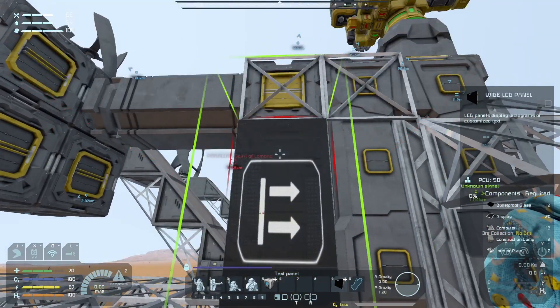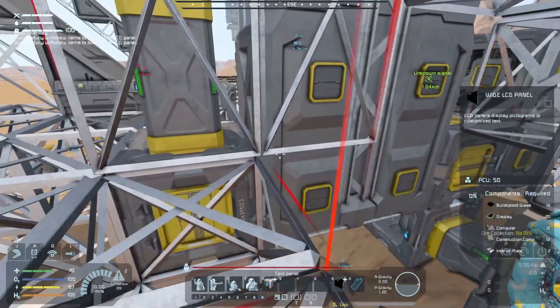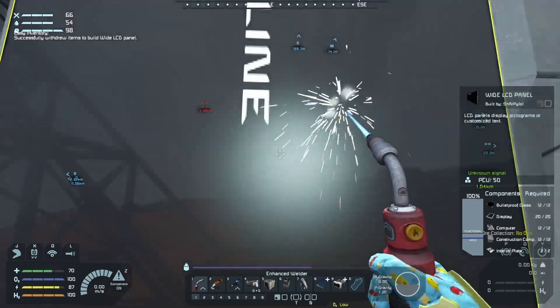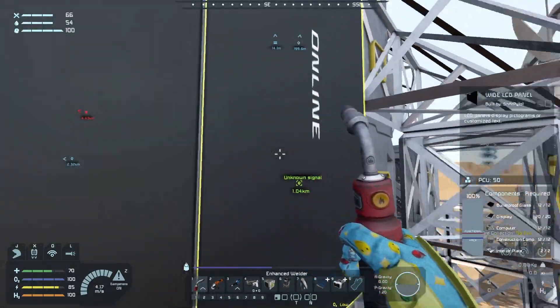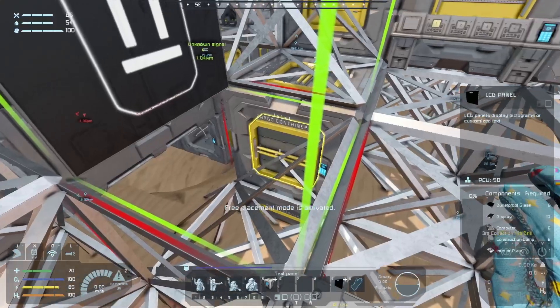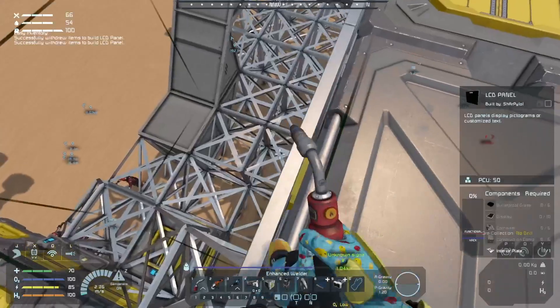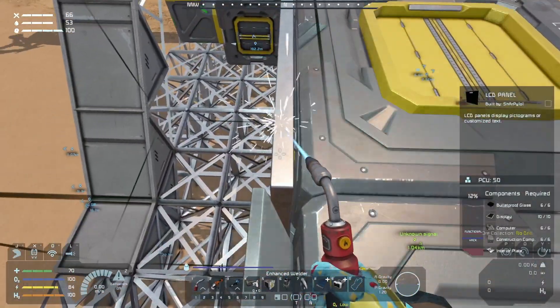So what I want to do is I want one there, one there, a big one, and a big one there. Easy inventory those ones out. Weld them up, and all you have to do is add specific names to the LCD panel name — very, very, very simple. Let's get these other two LCDs before I go up the top. Come up the top and weld these ones up.